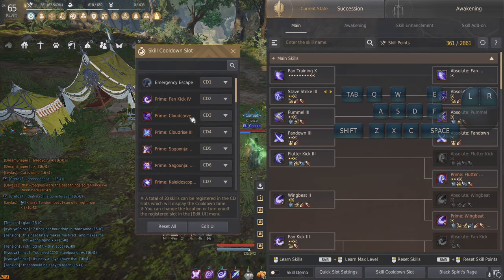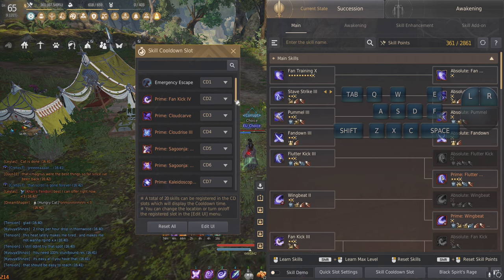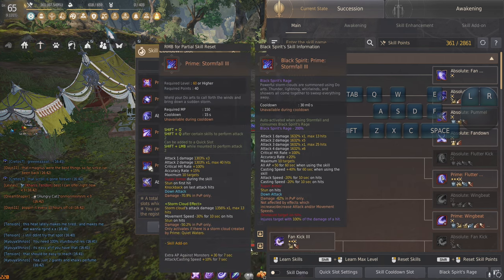Those particular abilities can be found right here. You've got Fan Kick, Cloud Carve, Cloud Rise, then you've got Chrysanth, Plum, and Swirl, and then for burst damage number two, you've got Staff Strike, Orchid, and Thunderstroke. And then of course we've got Stormfall as our last ability there in the list.